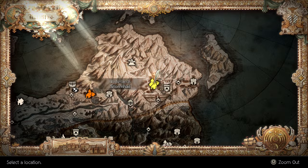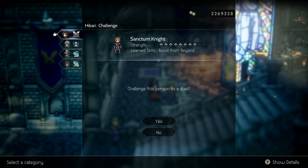If you do want to pick up this skill, head to Stormhail and then go inside the Sacred Guard's Headquarter. Go up the stairs to the left and you will find a Sanctum Knight with the skill Boost from Beyond.